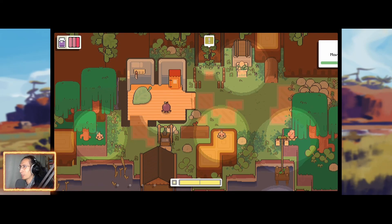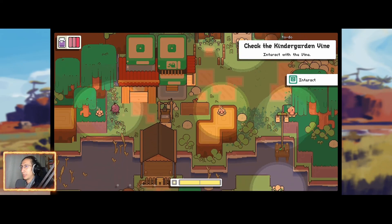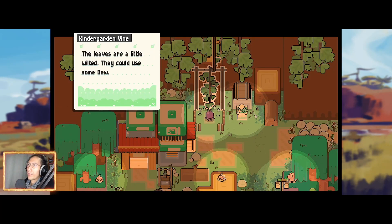Just walking around is literally the stretch. Let's do it. The leaves — ice-a-leaf. This game is practically made for me. The leaves are a little wilted; they could use some dew.